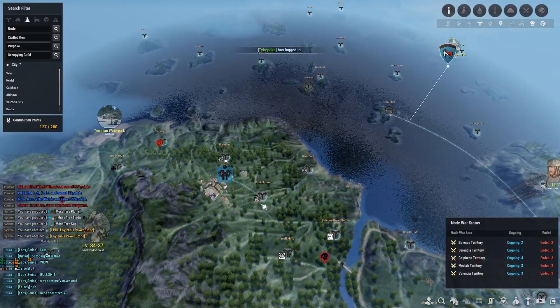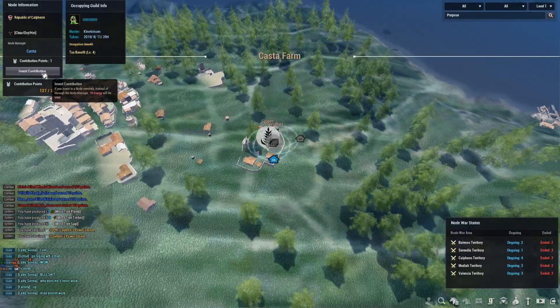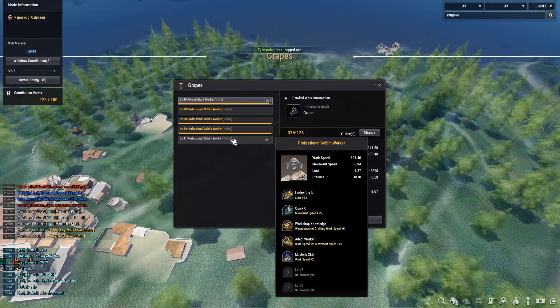Let's get into the node setup. I want to grab Casta Farm — that's grapes — and I need this to get into cooking the Essence of Liquor. So I'm going to invest a contribution point there and then invest into the grape node.